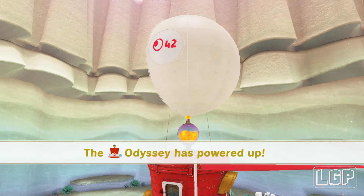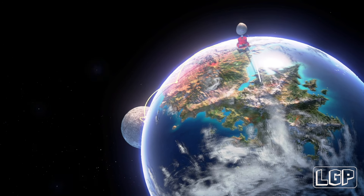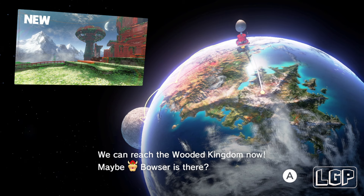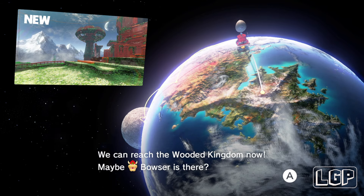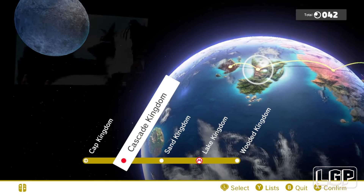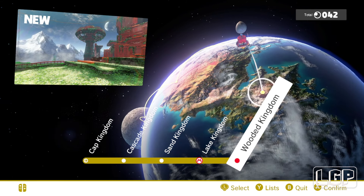The Odyssey has powered up! I think it's time to go to the other kingdom that I didn't go into. We can reach the Wooded Kingdom now — maybe Bowser is in there. So, starting from the cap kingdom, then the cascade kingdom, which I did together with the sand kingdom, then the lake kingdom, and now the wooded kingdom — let's go and do it!